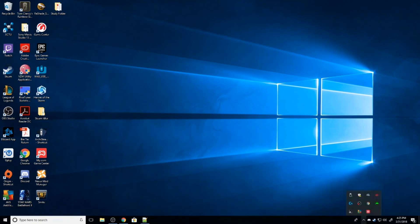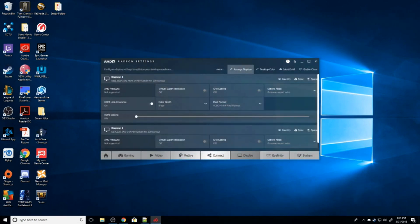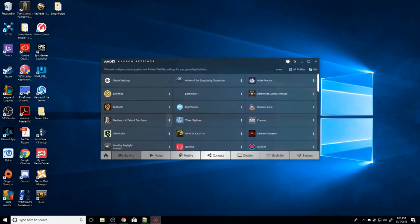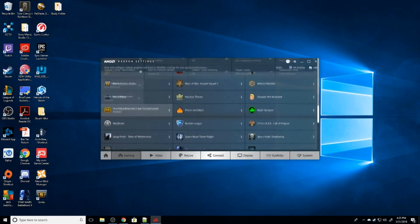Normally I keep this on balanced. Next, go into Display settings and make sure FreeSync is off if you have a FreeSync-supported monitor. Also set Virtual Super Scaling off, GPU Scaling off. Scaling mode should be set to Preserve Aspect Ratio, and HDMI scaling should be zero. Then go to the Gaming tab and find PlayerUnknown's Battlegrounds and click on it.